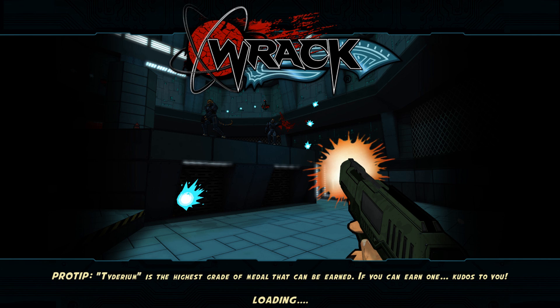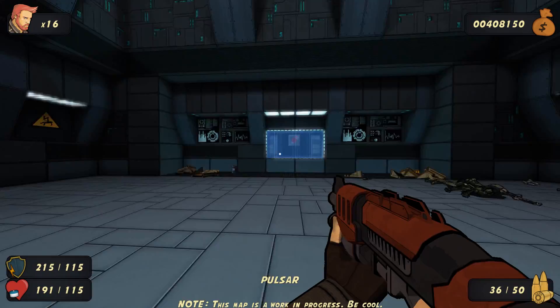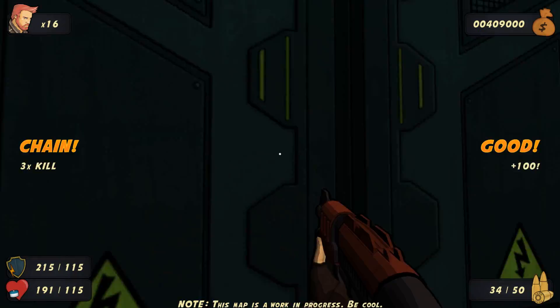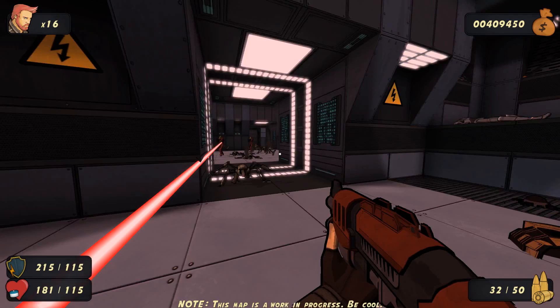Now that I think about it, I think I saw rocket jumping in the trailer. There won't be a reason not to have that. Okay, now I just need to find a reason to use it. Alright, we'll go over here. So it brought me back to the beginning, and there's no reason for me to be here any longer — I guess all the red force fields went down. I'm not exactly sure what triggered that.